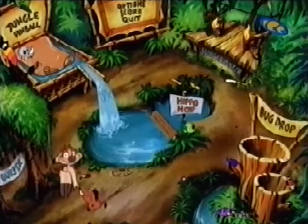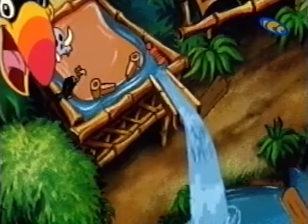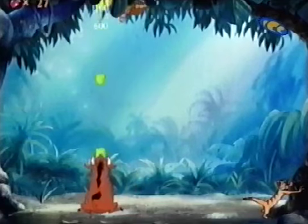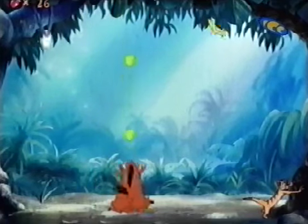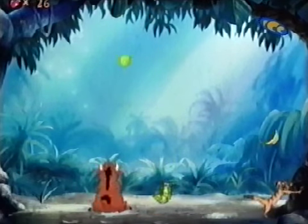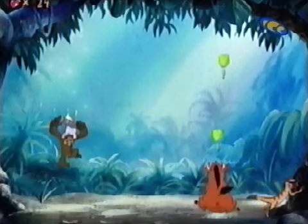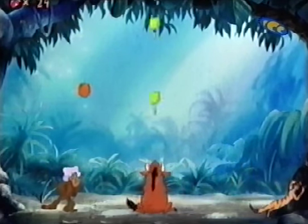From the menu, you can mess around with the options, controls, and more importantly, play the games. How about a game of Burper, which sees Timon shaking a tree and Pumbaa burperizing the falling objects from it? You'll have jungle bugs, fruit, and even flying monkeys to deal with. He'd better hurry up and hit something or he's going to run out of gas.